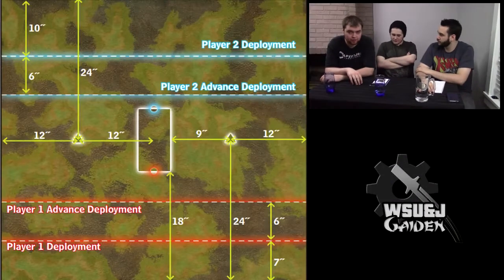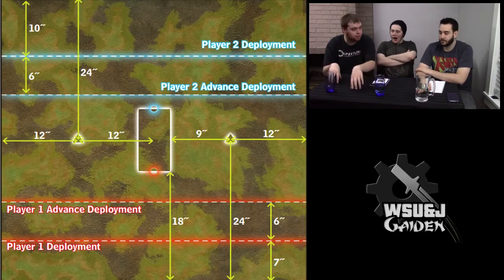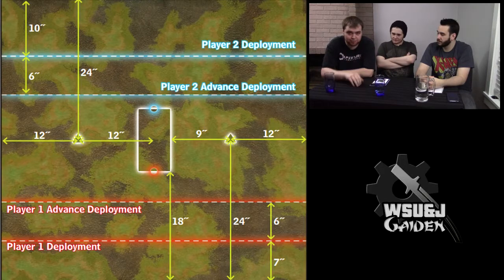This scenario is very simple and uses 2 flags — that is all of the objectives. The flags are placed close to the center of the table but offset on opposite corners of an imaginary rectangle bigger than one of those zones. We're not going into specifics because you can look at the picture for reference.